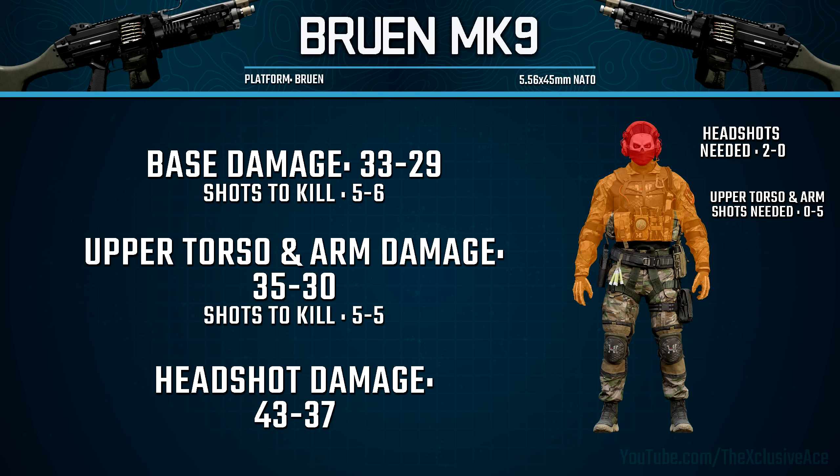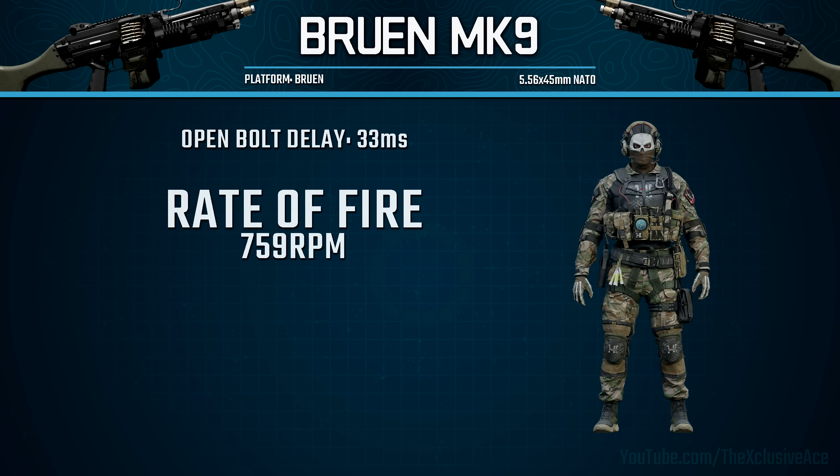On top of that, in the maximum damage range, if you mix two headshots in with two upper torso shots you can get a four-shot kill. As for rate of fire, this is 759 rounds per minute. It's worth noting this is one of the few guns in the game that has an open bolt delay, and this is pretty short by default at just 33 milliseconds.